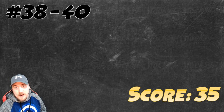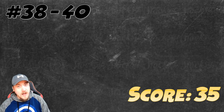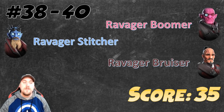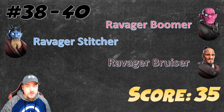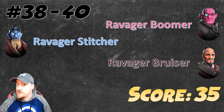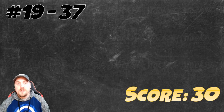We need to move quickly because it will take forever to get through 40 characters. The characters ranking 38 through 40, with a score of 35 — and you do not want a low score in this metric — are the Ravager team: Boomer, Stitcher, and Bruiser. To save time, they basically get the majority of their score because they can unlock Star-Lord. Let's keep going.